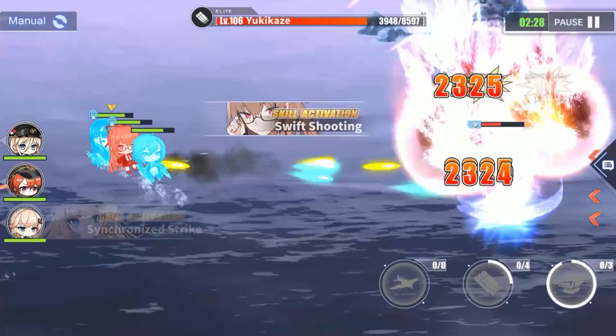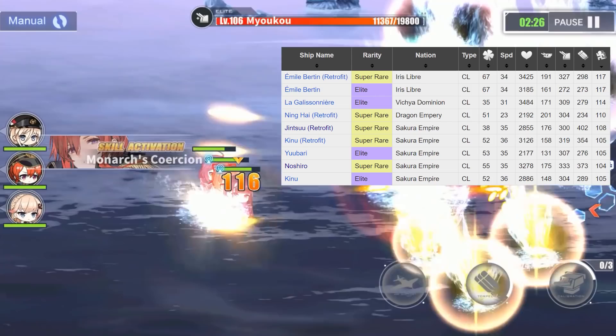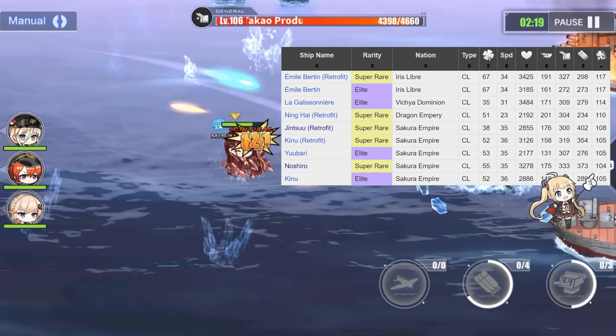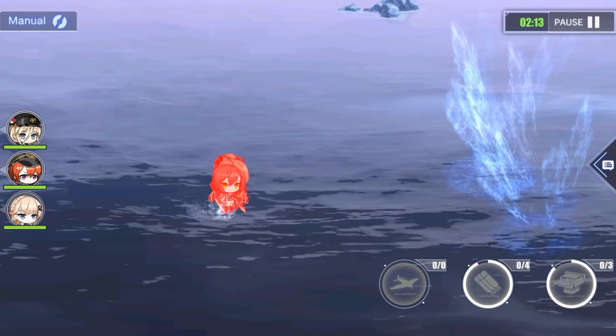Last but not least, the survivability. Nishiro is decently tanky when it comes to HP and evasion. Having only around 3,300 hit points is not very impressive, but for that you get a chunky amount of evasion — 104 points — allowing this ship to make some epic torpedo dodges. On top of that you also get a skill that enhances her evasion.